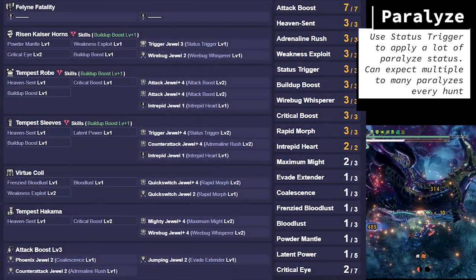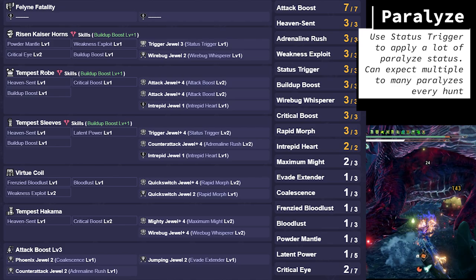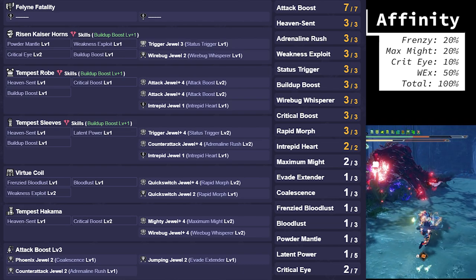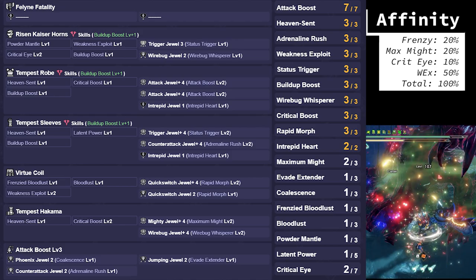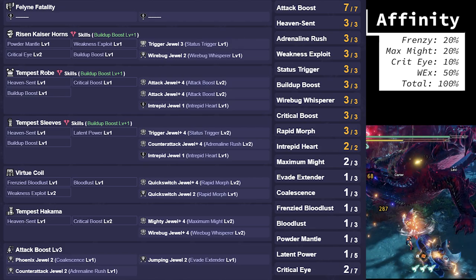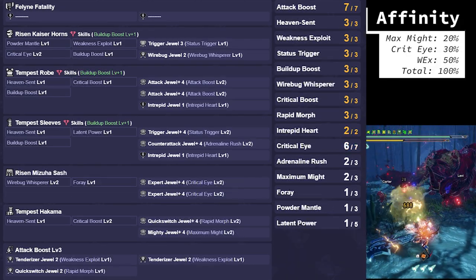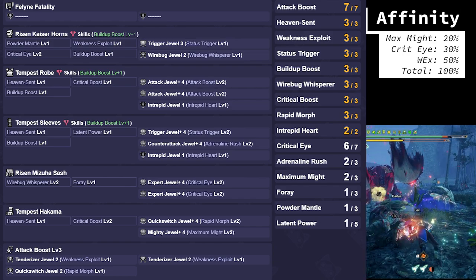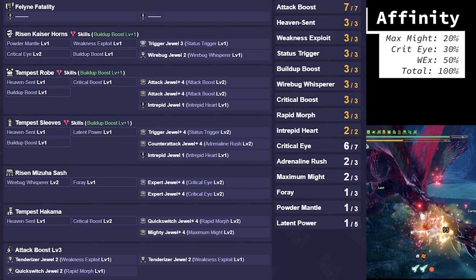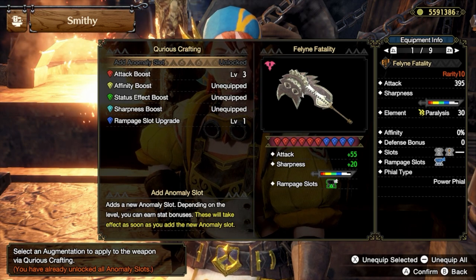Last but not least, the Evade Paralyze build. This is the same idea as Evade Poison, but cannot take advantage of Foray the same way. The goal is to apply as much Paralyze status as possible with Status Trigger and cash in on big damage while the monster is Paralyzed. Be careful with monster resistances here, as some targets have very high resistances to Paralyze. This build has similar use cases as Exhaust, having a single Stun per hunt, but it is likely to get multiple Paralyzes every hunt. And once again, the Non-Bloodlust version. I think Paralyze in this way is pretty good, even if you only get a couple — the amount of damage dealt when the monster is immobilized is very significant, especially in multiplayer. For Augments, augment the Rampage slot and the rest to attack, and for the Rampage slot, put in Fowl Switch Boost.